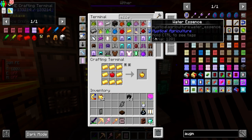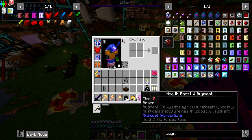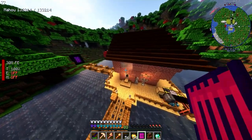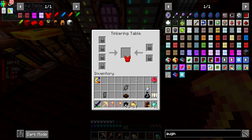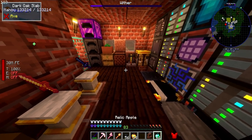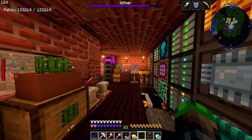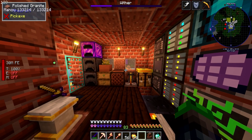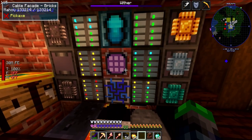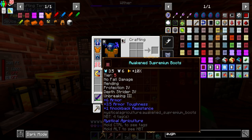Health Boost tier one done, tier two — exact same thing, four of each. Now here's Health Boost Five. We take off the chestplate, put it in, apply Health Boost Five — oh my gosh, we're into pink hearts! That might be like 62 hearts! Holy cow, we are literally invincible right now!